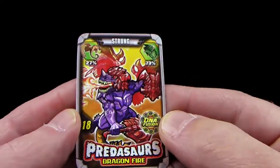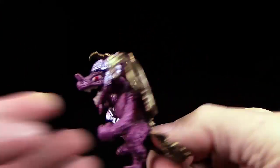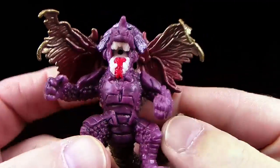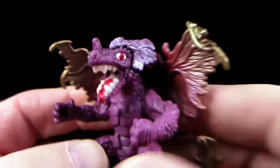27% Feuerdrache und 73% Dinosaurier – also ein ziemlich uriges Vieh. Dann lasst uns den ganz schnell angucken. Wow, er sieht tatsächlich auch genauso aus. Ist ja der Hammer – lila Körper, weit aufgerissenes Maul, blutrote Augen. Ist ja krass. Hammer.